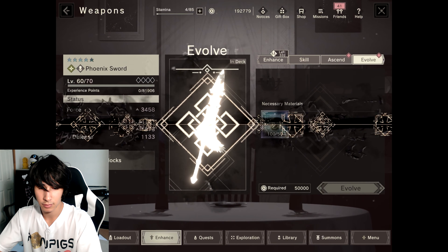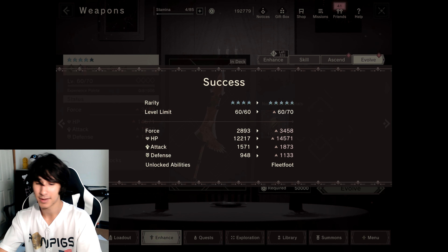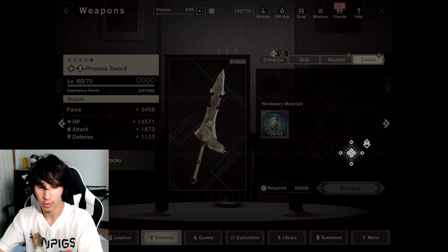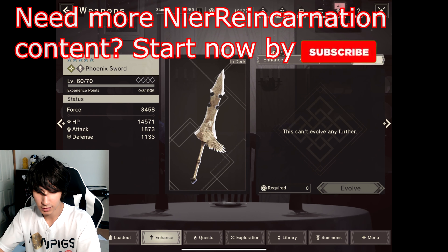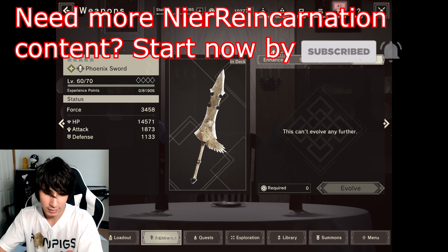It's beautiful. We now have a 5-star weapon — that is awesome. And we've also unlocked a story for it as well, which is cool. So now the weapon goes from level 60 to 70.